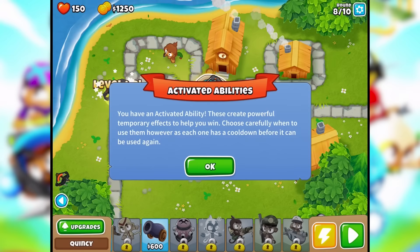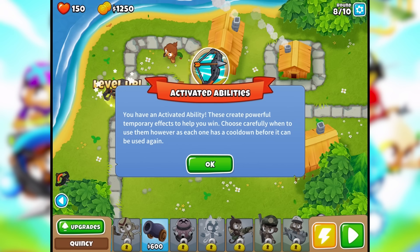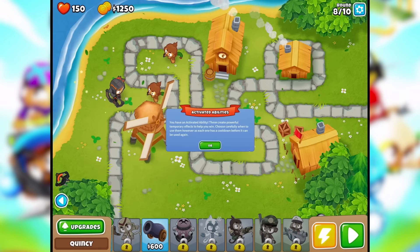Activated abilities — you have an activated ability. These create powerful temporary effects to help you win. Choose carefully when to use them, as each one has a cooldown before it can be used again. Round nine — maybe I'll use it on round ten.